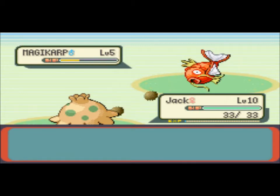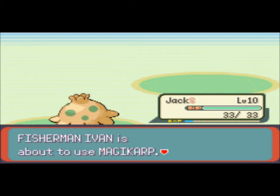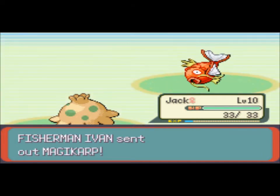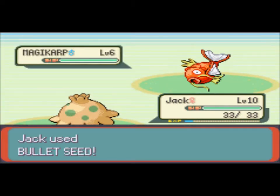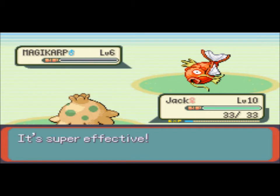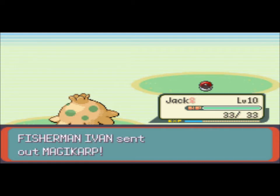I don't think this game actually has a six-party Magikarp guy. There's a guy with three Magikarp, and I know there's a guy with two Magikarp and a Tentacool, but I don't think there's a guy with six Magikarp in this game. I find it kind of weird. And I don't know if there's one in Diamond and Pearl. I think there's one in Generation 2, but I don't think there's one in this game.